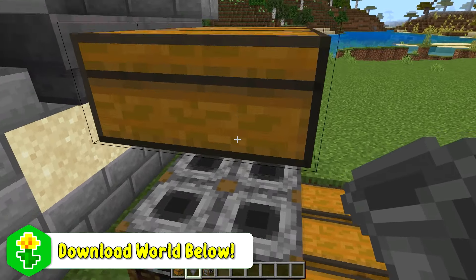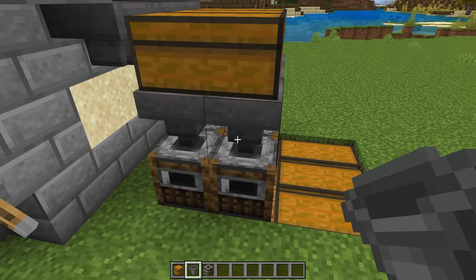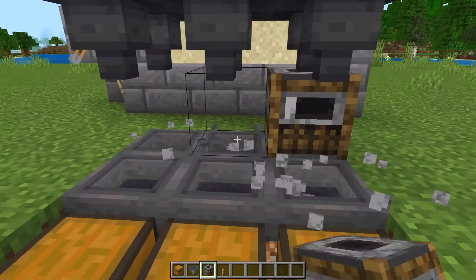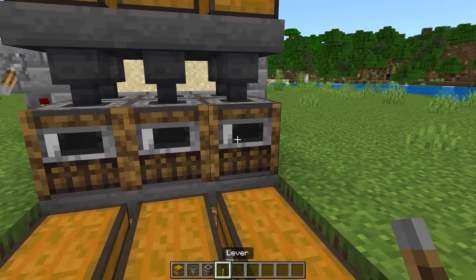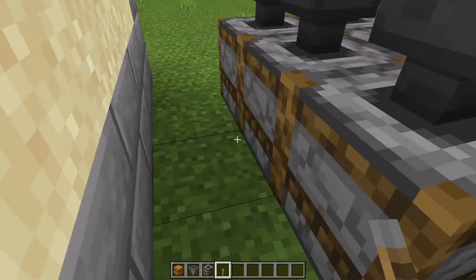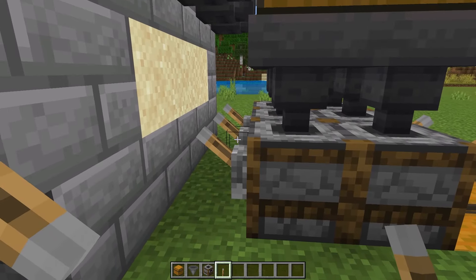With 6 more hoppers leading into these smokers — you are going to have to shift while placing them — like that. The final thing you want to do is shift or crouch and place 6 levers on all of these smokers. This is how we turn the farm on and off to actually collect the XP.